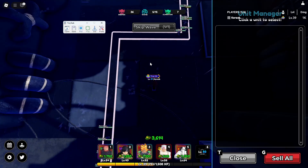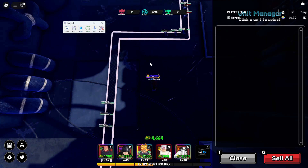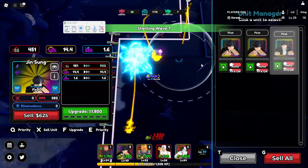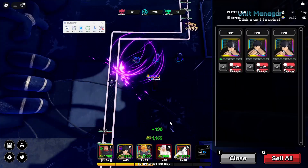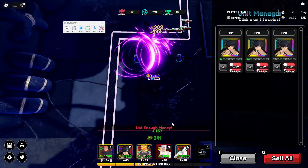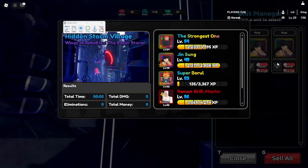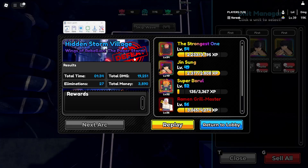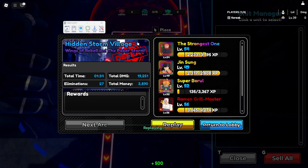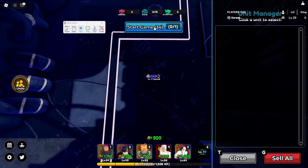I'm going to let some enemies through so you can see that the macro will automatically press replay and repeat all the actions. I will turn on Tiny Task now so you can see that it works. As you can see, the macro perfectly hit the replay button and will now repeatedly try placing the Jinsungs and try to upgrade them every time.